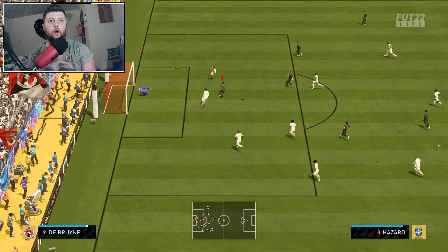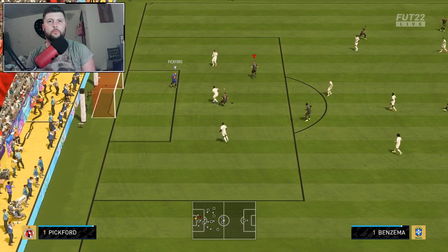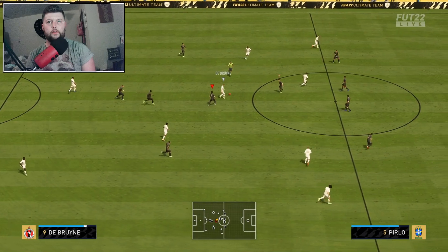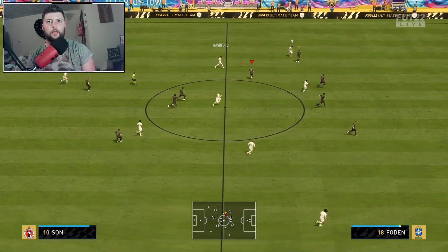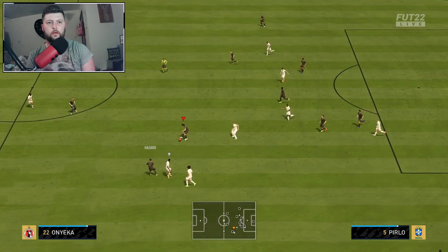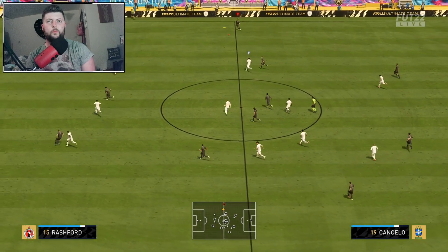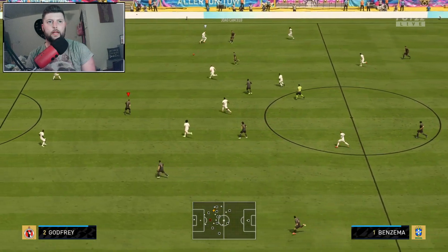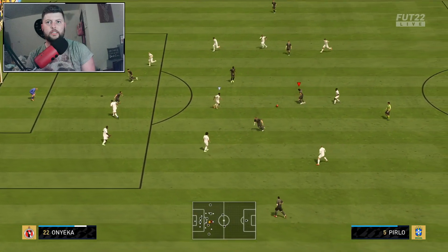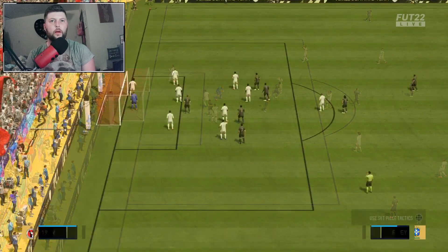Trying a finesse shot — finesse is a bit broken right now. The calm, composed shooting with very good control is completely OP at the moment. Obviously if they change it that's when you've got a problem. Perlò again finds the ball out wide, comes back inside — going one-two with him, then Benzema goes with the finesse again but that one's a little poor.